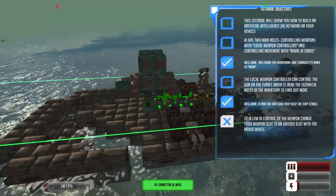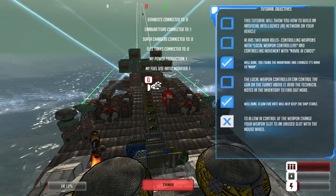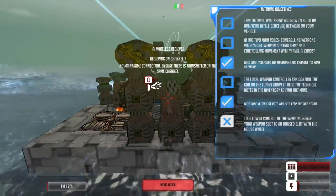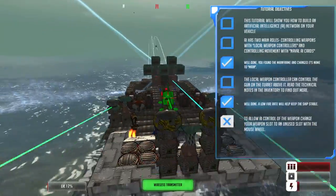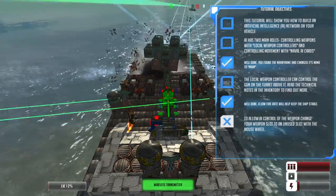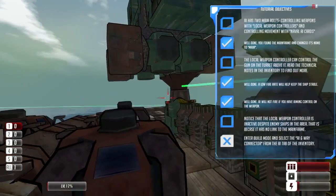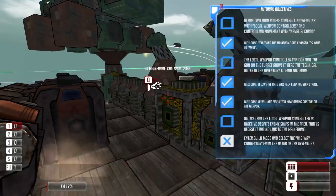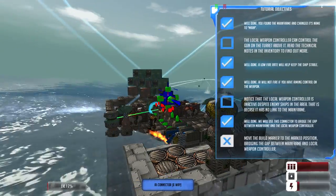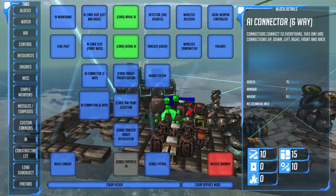See that thing with lasers coming out of it in the distance? That is a bad guy and it's shooting at my vessel. I need a wireless transmitter which hooks into my computer network. The tutorial wants me to move the build marker to a marked position, but I've already built something there — I'm a little ahead of the tutorial steps and have completely ruined the tutorial flow.